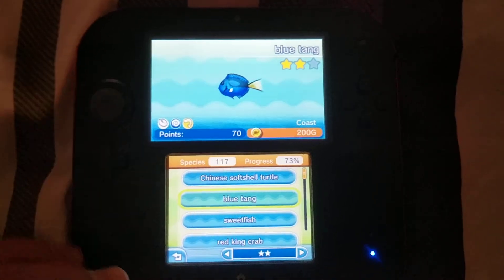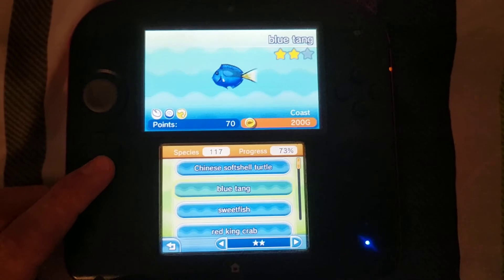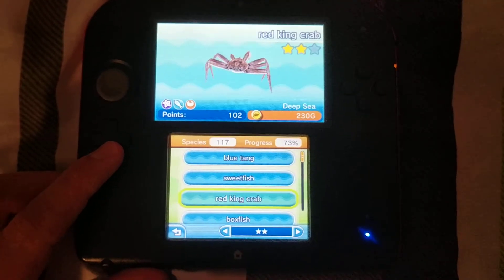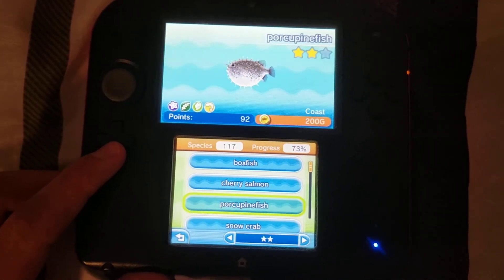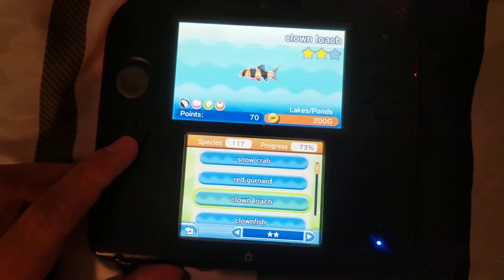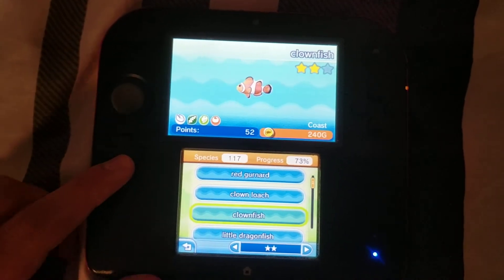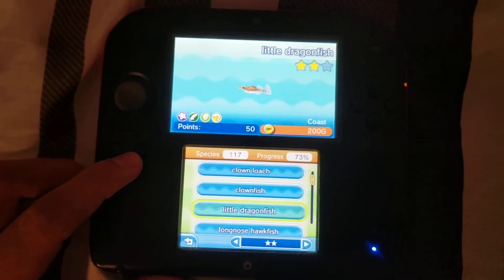Blue Tang — and this looks similar like Dory from Finding Dory, you know. Sweet Fish, Red King Crab, Box Fish, Cherry Salmon, Porcupine Fish, Snow Crab, Red Gurnard, Clown Loach, Clown Fish — which looks similar like Nemo and Marlin from Finding Nemo and Dory. Little Dragon Fish.